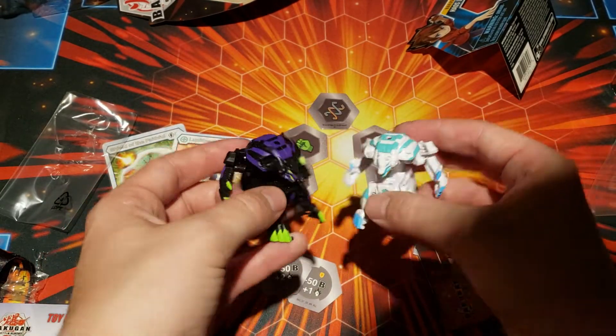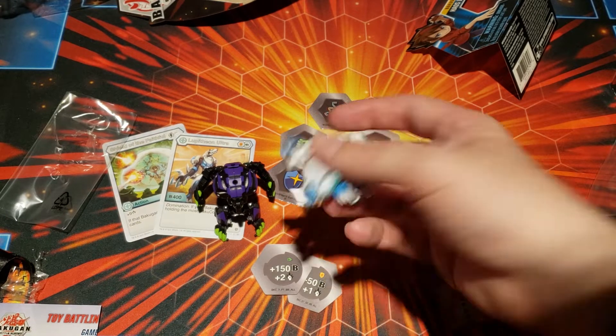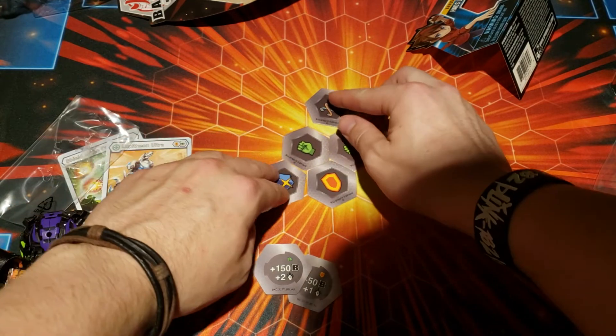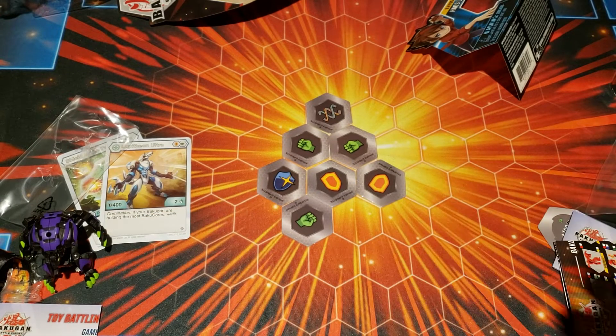He folds up exactly the same way so I don't even feel like going over it, but I will — it won't take but just a second. You just do that, throw his tail in, flop his head down, push him down, fold in his hands. This is what I found as the easiest way. And here's your typical roll shot.